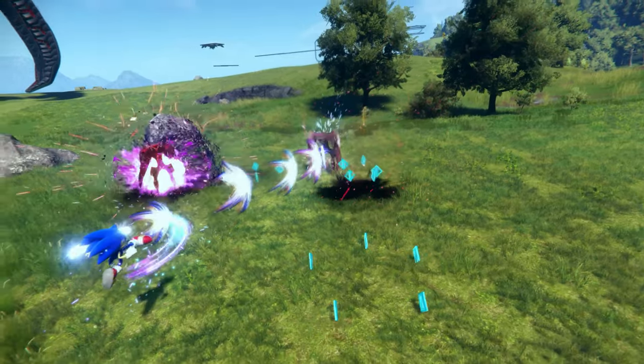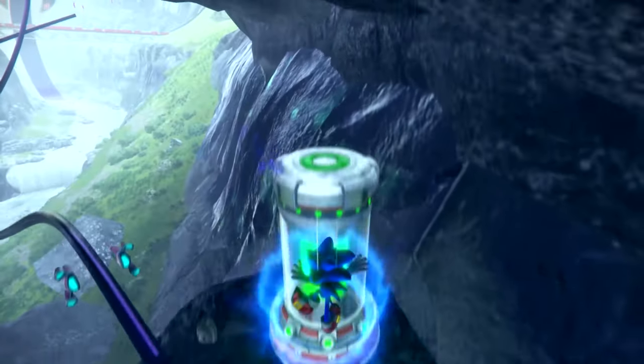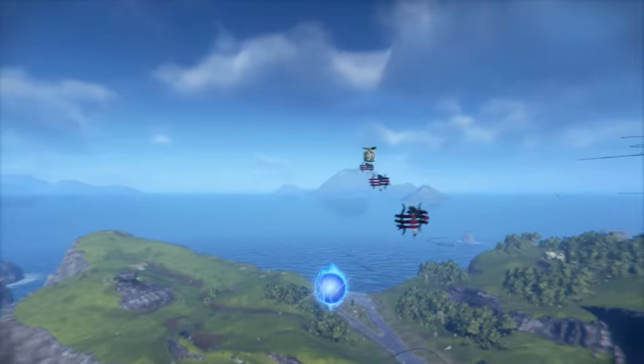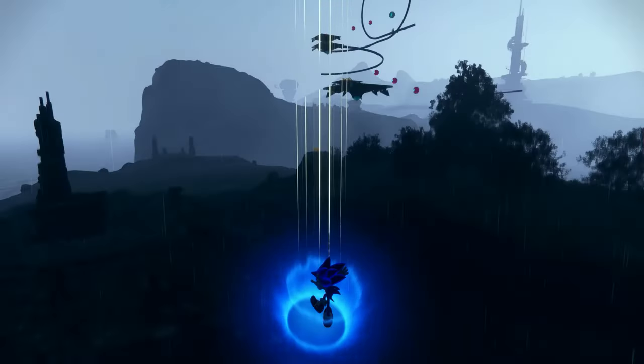To unlock new skills, you'll need to collect enough skill pieces from fallen enemies and breakable items around the islands. Sonic also has a standard moveset, including a homing attack, drop dash, and stomp at the beginning of the game.